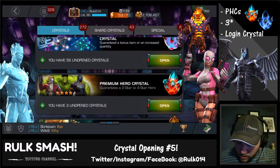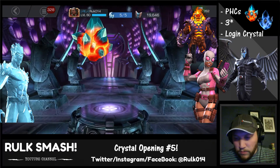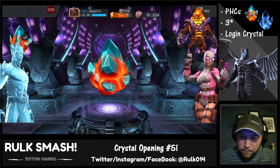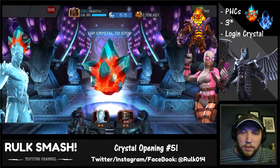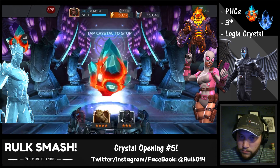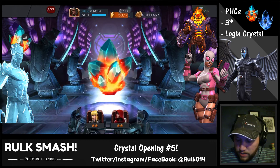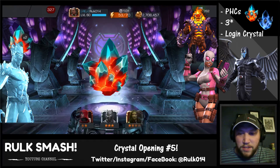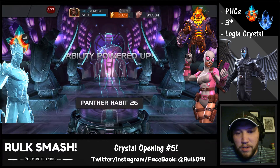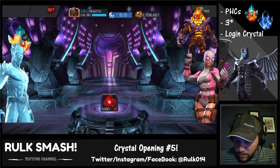I've got a couple of whole crystals here — there they are. So I've got three premium hero crystals. We're gonna spin these three individually, and then do batches of five on the rest. Let's see where we land — hey, there's a three-star already! We're starting out with some pretty good luck. Black Panther Civil War — adding to the three-star collection, getting some signature levels and nice ISO.